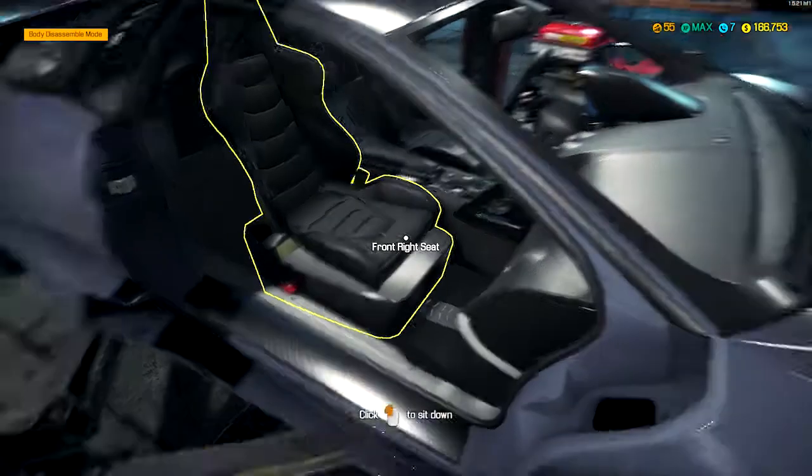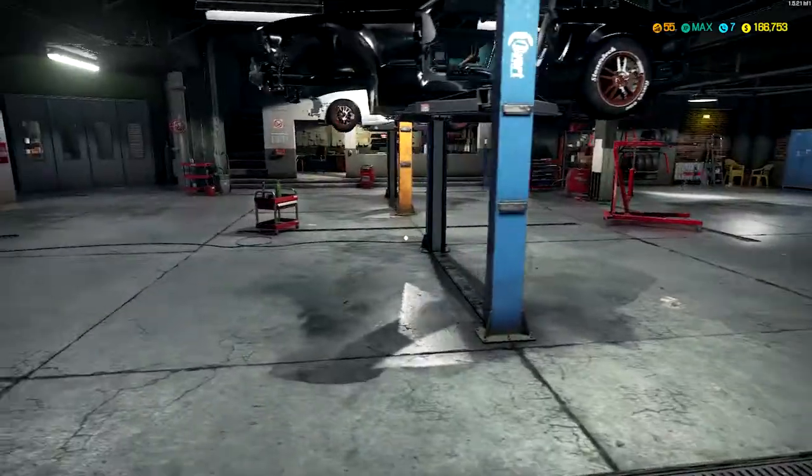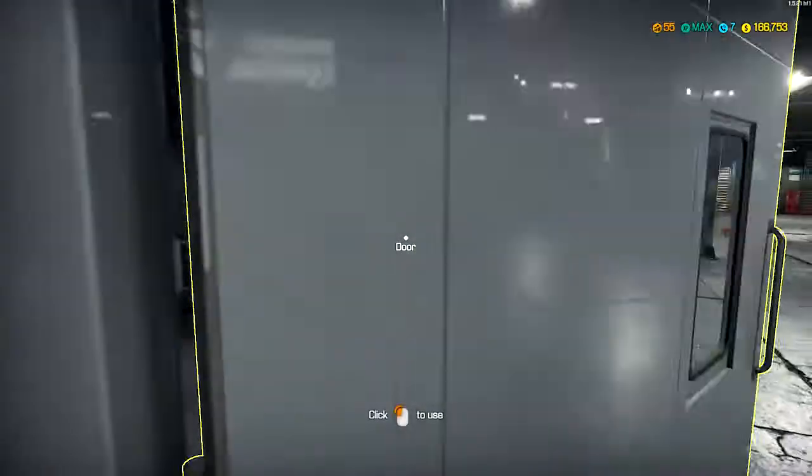We're gonna put this last wheel on. All right — the suspension is done, the engine is done, the interior is done. I want to say all that's left is the body, but let's just double check because I've never worked on one of these before. The timing chain has got some sort of perk to it. It looks like it's just the body of the car, so we're actually going to move the car into the paint booth, past the Mustang graveyard there.